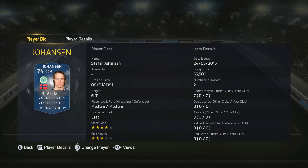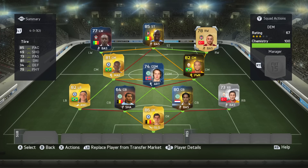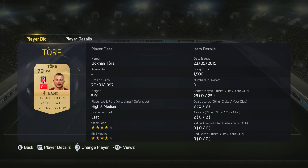And then we've got Stefan Johansson — Team of the Season again for Celtic. We've got a bronze, silver, and a gold Celtic TOTS in this squad. Look at his stats for a silver; they're off the chain. He's so good. He's actually everywhere on the pitch, and I really enjoy using him. He's probably my second favourite player in this entire squad. Literally every moment I was using him, I was loving it.